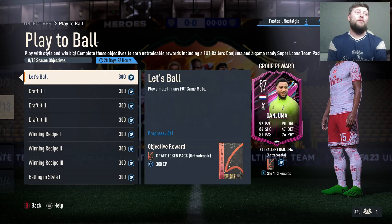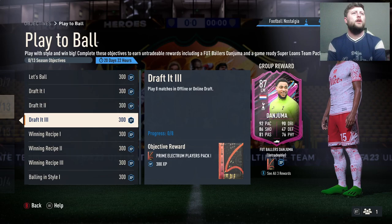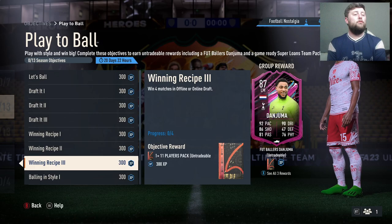Back to the video — play a Fut match and get a draft token. I feel like I can kind of guess where this is going: you've got to play a match in online or offline draft to get a gold pack. We've got four matches to get a prime mixed players pack, and this is all offline and online as well. Play eight matches, win a match in offline or online to get a rare gold pack — not bad. Rare mixed for winning two.